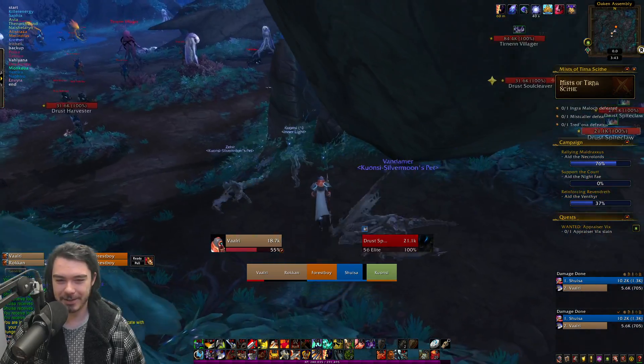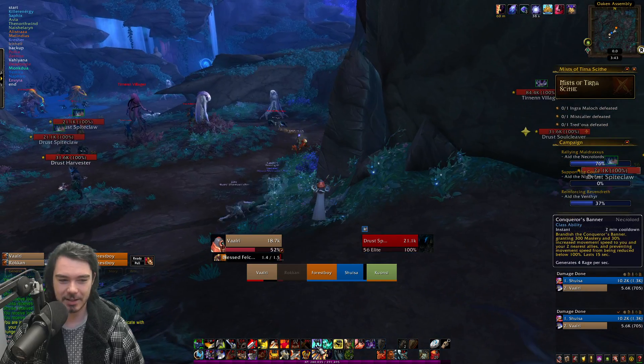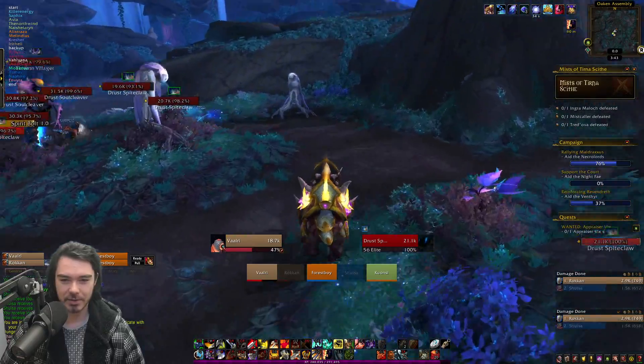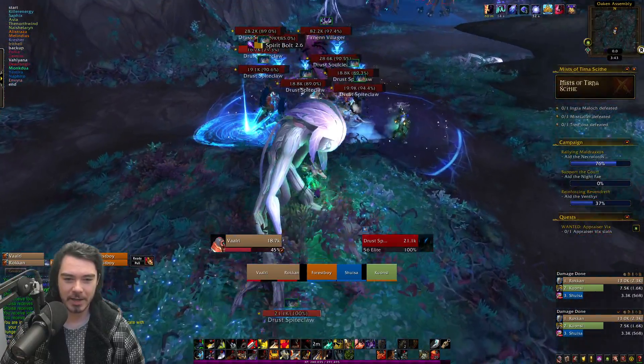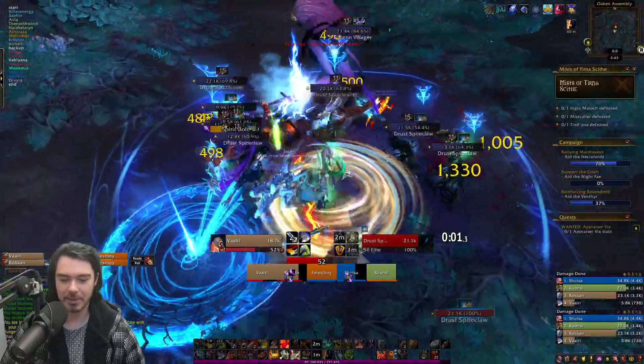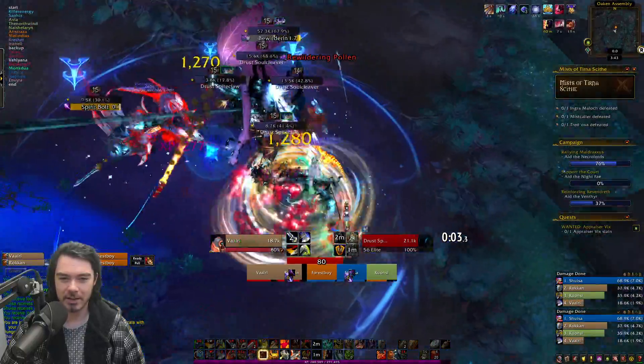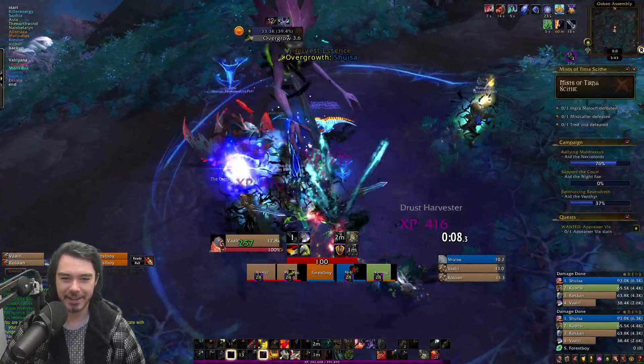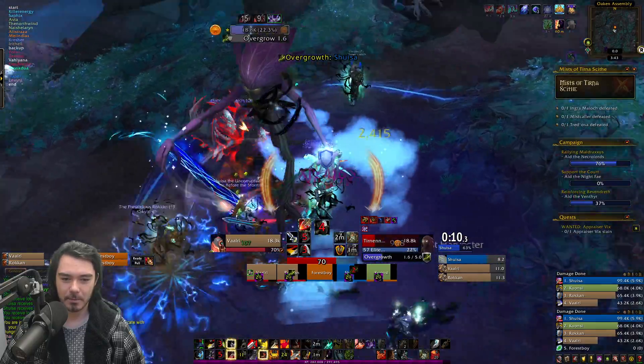I'm trying out Necrolord, which is kind of interesting. It's the Conqueror's Banner, right? Two minute cooldown, give everyone a big chunk of mastery. Oh, this is a big pull. I'm popping that mastery, and I'm just going Bladestorming in on top of this. You're playing Venthyr Enhancement Shaman, specifically. I press Chain Harvest, and things die.